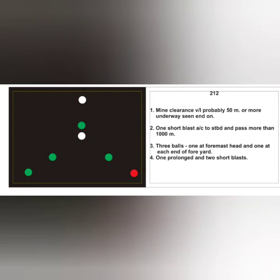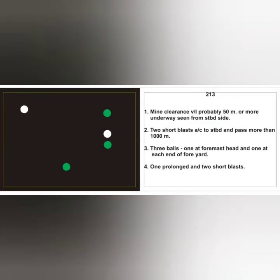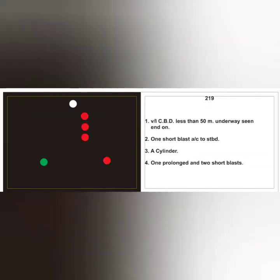Another card for the mine clearance vessel — included because it sometimes causes confusion when looking at it from the starboard side. You can only see two of the three lights because the triangle is not fully visible. This is a mine clearance vessel probably 50 meters or more, seen from the starboard side. Action: two short blasts, alter course to port, and pass more than 1000 meters. Note: the card incorrectly states alter to starboard — it is actually port. Day signal: three balls — one at foremast head and one at each end of the fore yard. RV sound signal: standard hampered vessel signal.